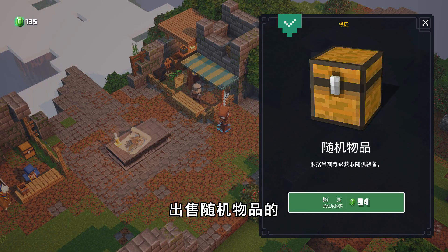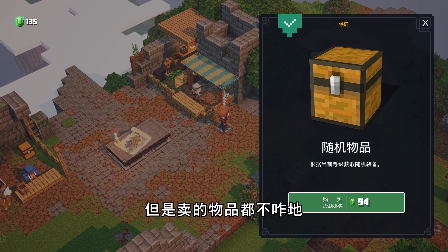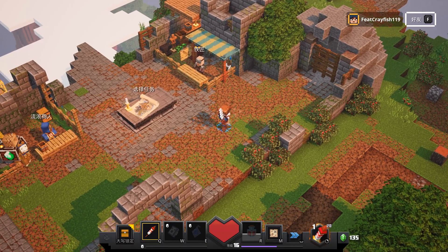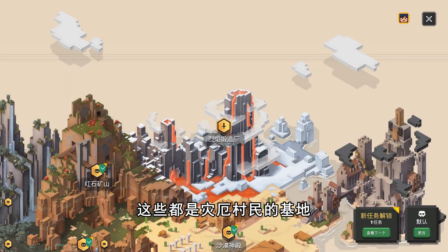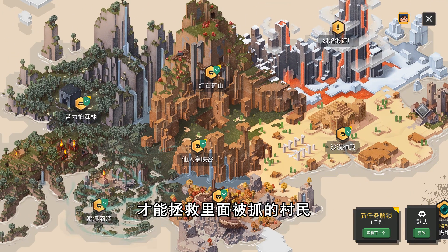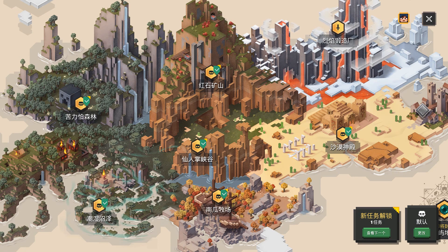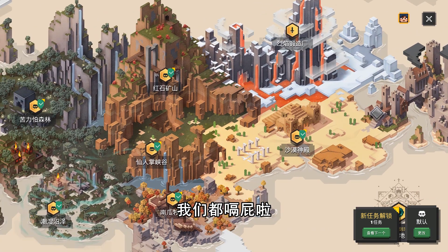这边呢是一个铁匠大叔，出售随机物品的，价格不是很高，但是卖的物品都不咋地。中间的石板上是一个军事地图，这些都是宰恶村民的基地，我们需要一个一个地闯过去，才能拯救里面被抓的村民。上一次我和蔡蔡直播打了这个烈焰锻造场，但是里面的boss实在是太强了，我们都嗝屁了。（Over here is a blacksmith uncle who sells random items — prices aren't too high but the items aren't great either. The stone tablet in the middle is a military map showing enemy bases. We need to clear them one by one to rescue the captured villagers. Last time Caicai and I streamed the Flame Forge dungeon live, but the boss was way too strong and we both died.）